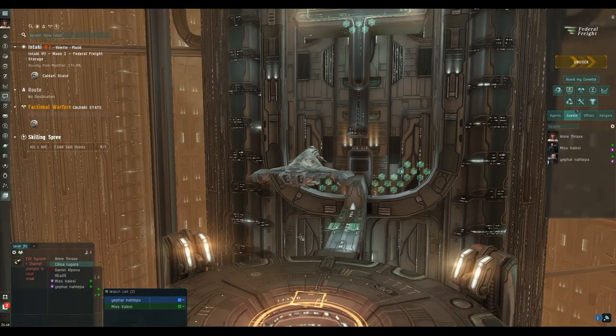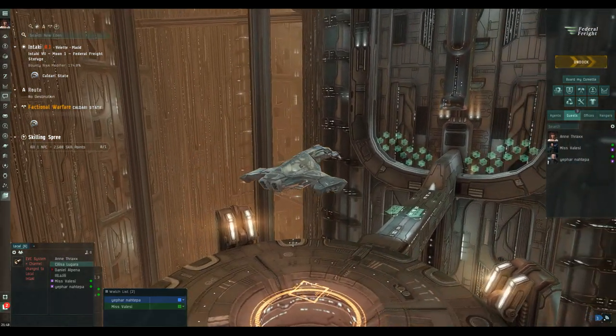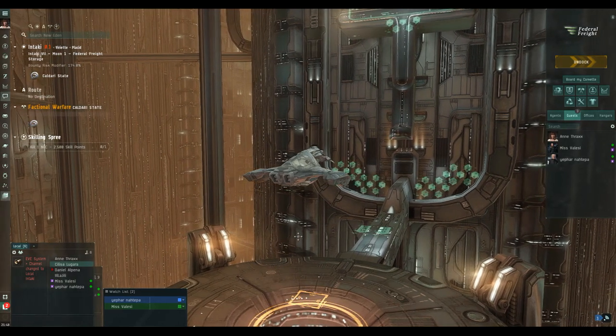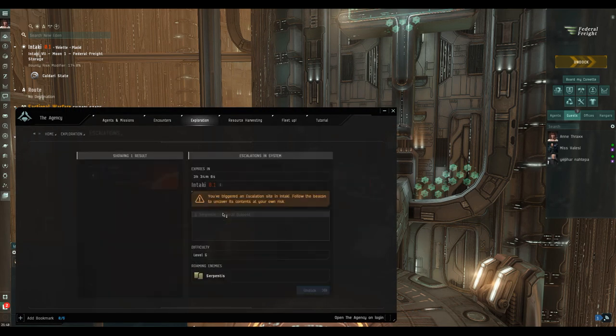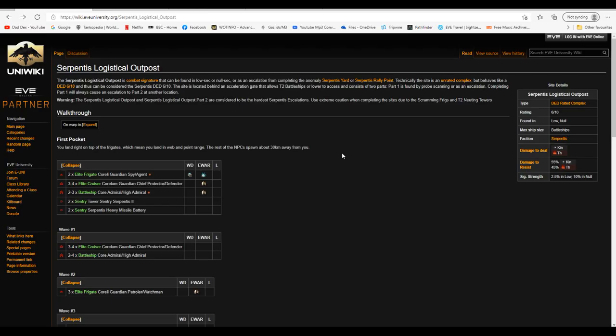Hello my friends and welcome back to Eve Online with me Mark from Dadex. Today I'm going to be flying a Gila, but the Gila is by no means the star of the show — I'm Gila number two to be honest. I've got an escalation to a six out of ten in Intaki, which is in low-sec where six out of tens spawn, and we've got three and a half hours left on the timer.